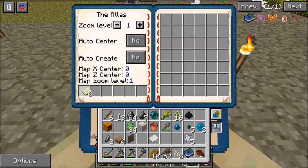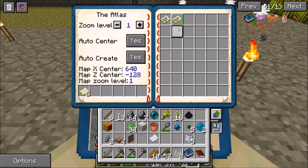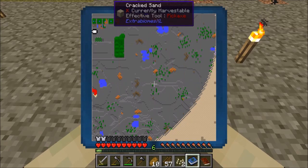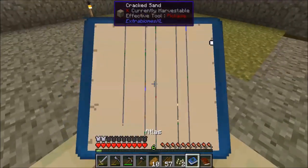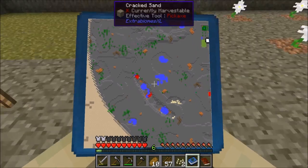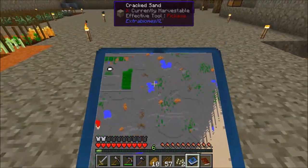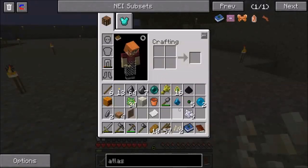It looks like you can give it more maps — let's tinker with this a little to figure out how it works. Auto center and auto create — sure, why not. It did say that by carrying around the drafting compass in it, you should be able to mark locations of interest on the fly. Check that out — it's actually creating a map of our location. It's kind of weird but kind of cool that it automatically creates it for you. I still like my Journey Map, but hey, it is what it is.